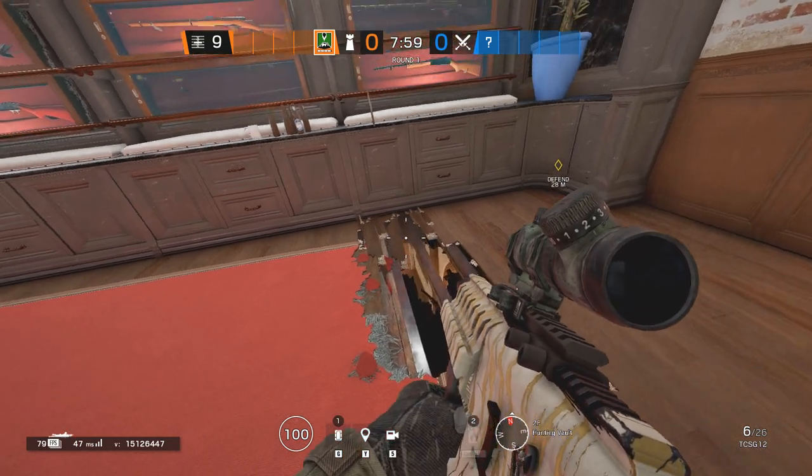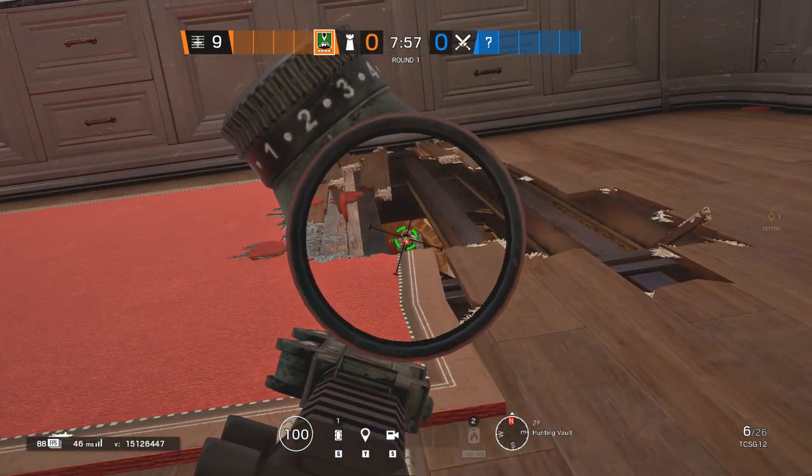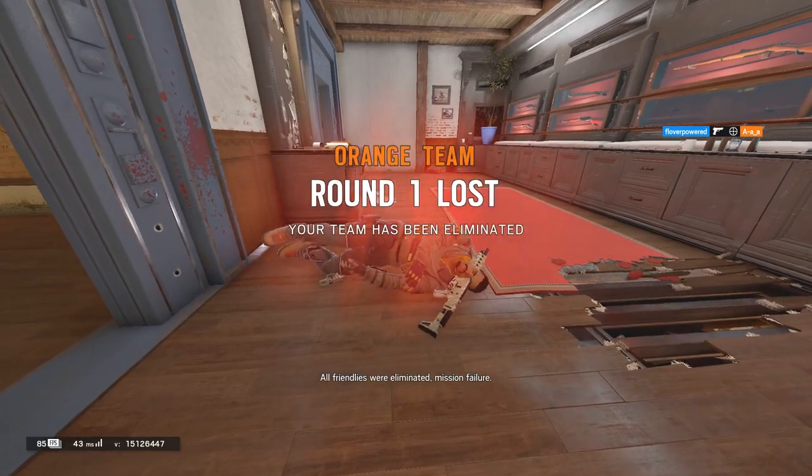Was your team in a rough spot and you're now playing in the living room? No problem — have an angle from the wall towards the living room.